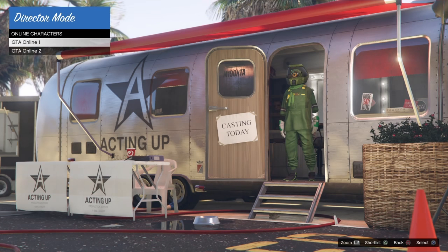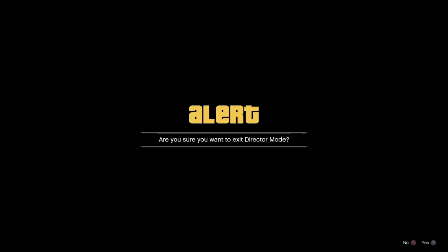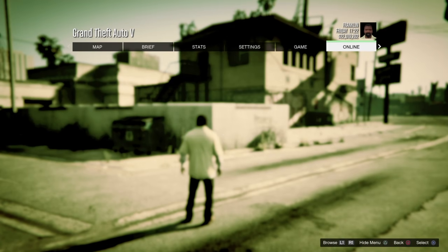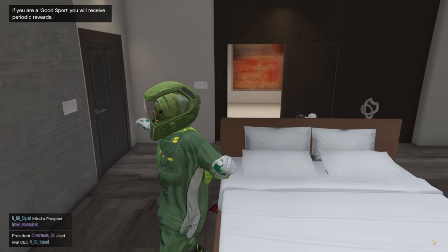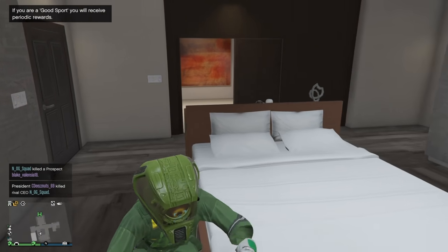Now you can see I already have the Space Ranger helmet, but I will also be showing you how to get it anyways. Once you shortlist them both, you want to go back to story mode, and then go back to a normal GTA 5 Online session with your guy character. Once you have spawned in with your guy character, you want to hurry your way to a nearby clothing store.